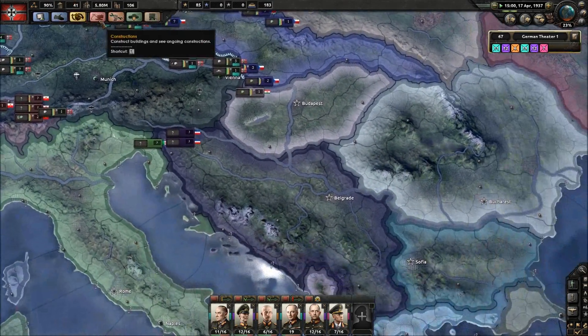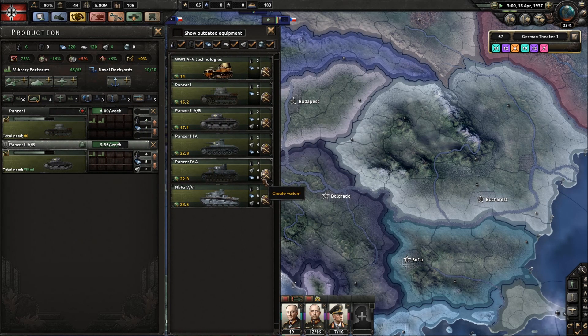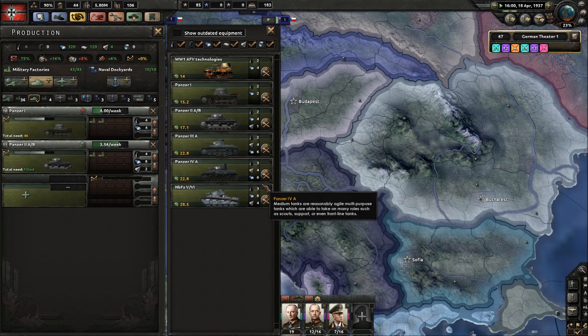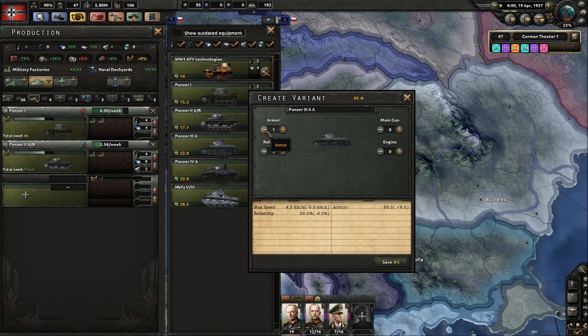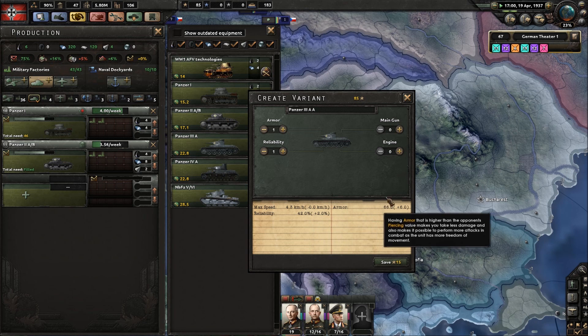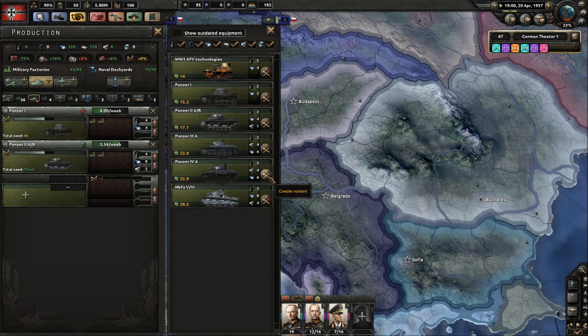Research-wise, aircraft is still getting done. What I want to do is produce the actual new tanks - I want to get these changed out for Panzer 3s and 4s. We can actually change the variants of these if we want to. The Panzer 3A - so we can increase it, making it a better tank. It's not going to be forever, but we can produce them straight away with the experience we've got.